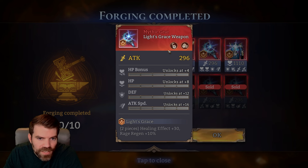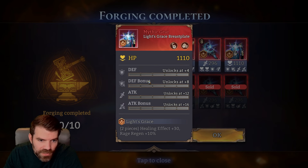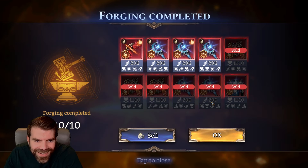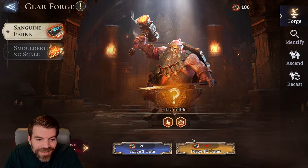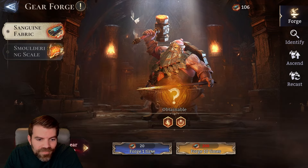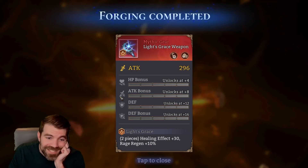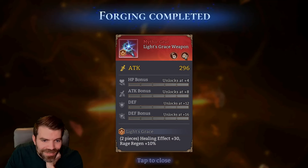Healing, HP, attack speed — it's not awful but it's pretty bad. Healing rage regen and we literally only have attack — these are terrible. We got five more. We have to watch the animation every time — oh dude, they're gonna make us watch this every time, that's brutal. I mean, they're all awful.